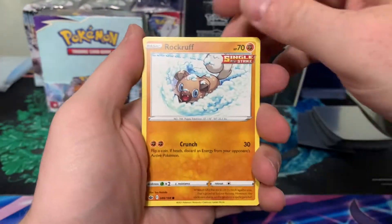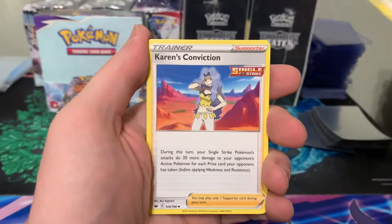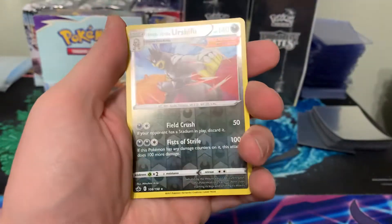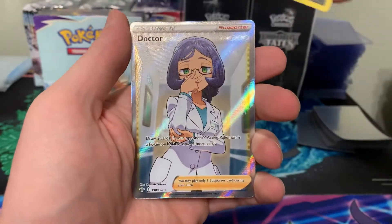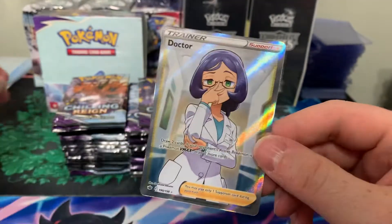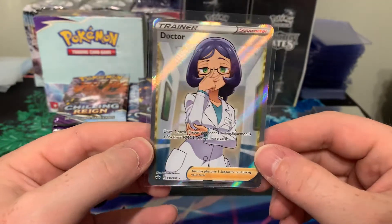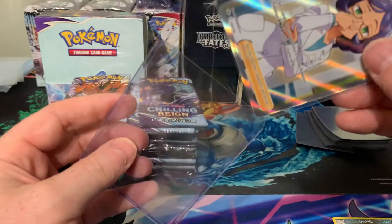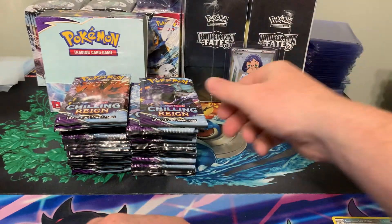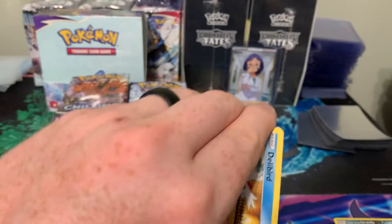First pack. We have Rock Ruff, Shuppet, Castform, Ghastly, Kubfu, Energy, Karen's Conviction, Weeding Gloves, Corrigan, Reverse Rare, Single Strike Urshifu — and Full Art right off the get-go! Full Art Doctor right off the rip. Nice Full Art trainer. Not sure what all the Full Art trainers are in this — I think there's a Honey, Doctor, Flannery, Agatha, a few more. Definitely a great pull to start there. Hopefully that doesn't mean we're limited to no more Full Arts, but we'll see.